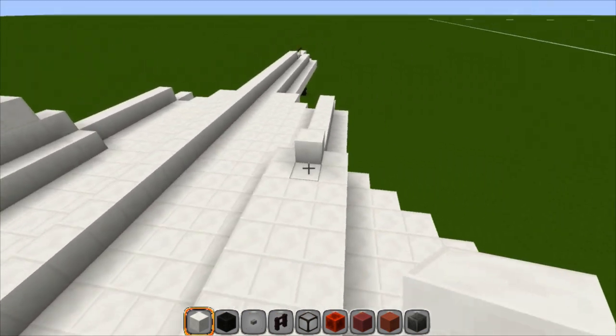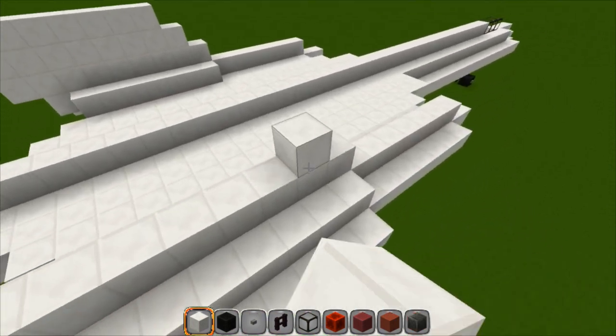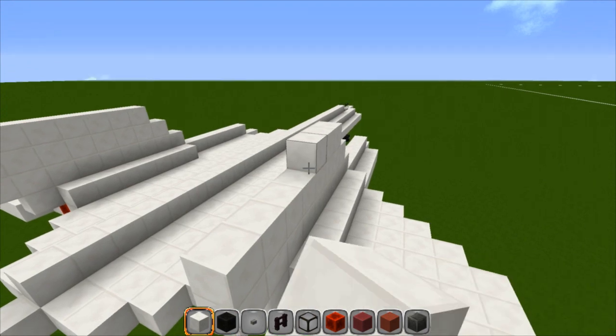Same thing over here — one, two, three, four, five, six, seven, eight, nine. Make your stairs. Draw this even to the bottom, and that one short.